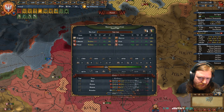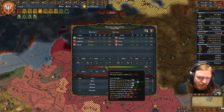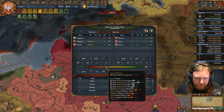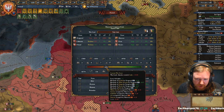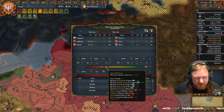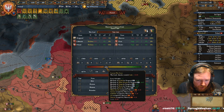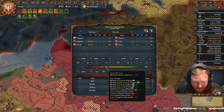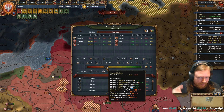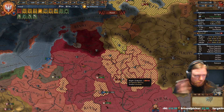If you hover over the percentage number here — current war score, war goal — attacker controls Luki, minus 16. So because they have Luki there's a minus 16, that's half of all of this number. And then also blockades: because Novgorod's blockading a bunch of stuff and they have a lot of ships, we get bonuses for that. And then because they own a bunch of my Lithuanian territories we lose some. From battle, we fought 16 battles, most of which we've won, so we get plus 4 from the battles.